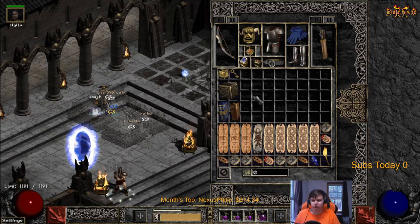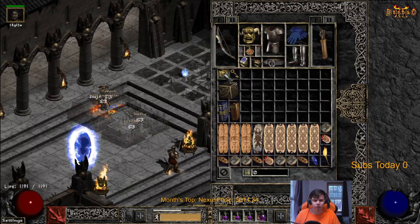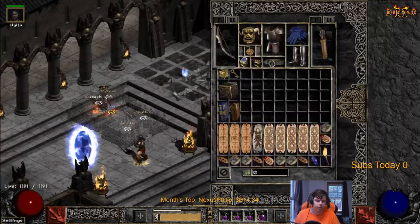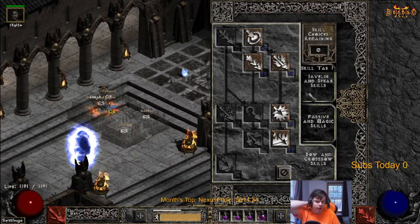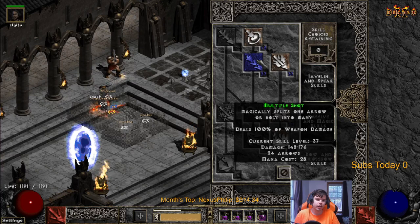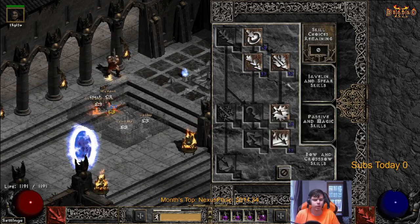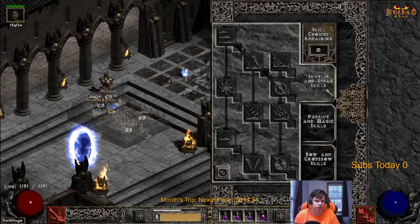That's pretty much the gear. We're going to talk about skills, and then go over stats. I also bug my character with this character - it's something I do. We talked about flat damage with multi-shot: each point in multi-shot actually adds six flat damage.